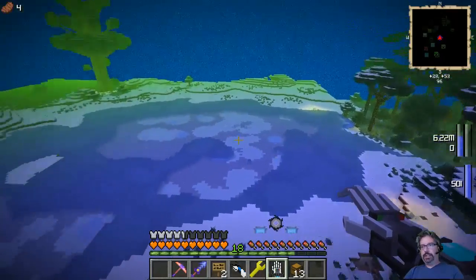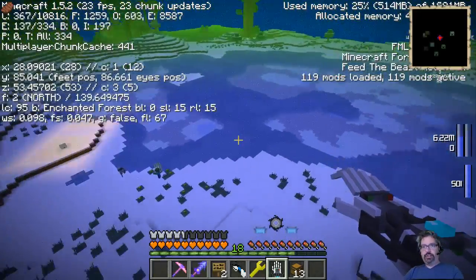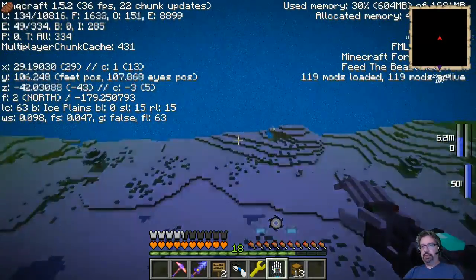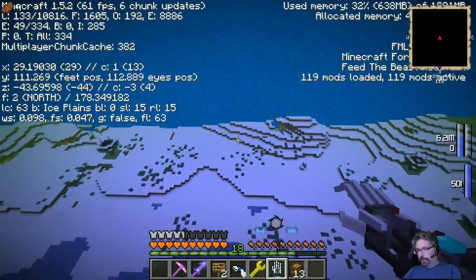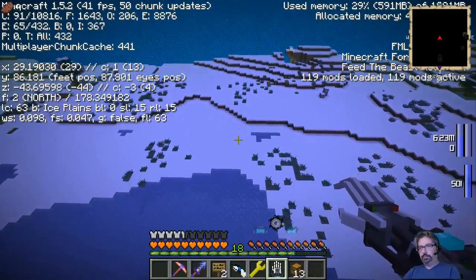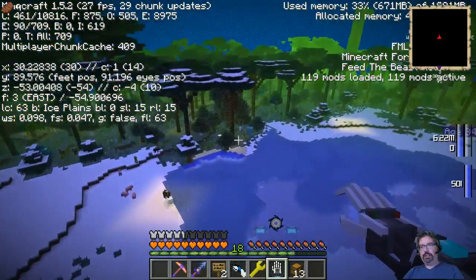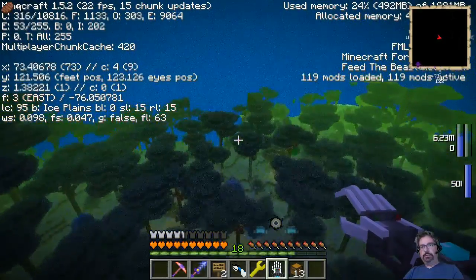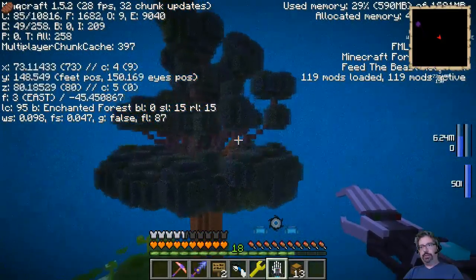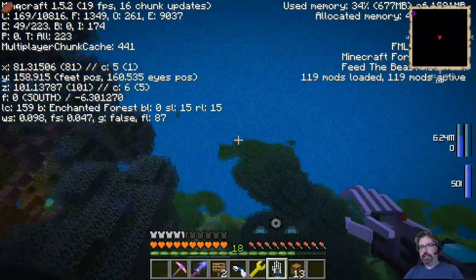Let's take a look around — this is very odd, not a normal color type of world. This is enchanted forest, this is ice plains. I'm going to turn off my night vision. It doesn't look like the chunks are refreshing correctly. I've got some tall Mistcraft trees going on — holy mackerel this world is kind of messed up.